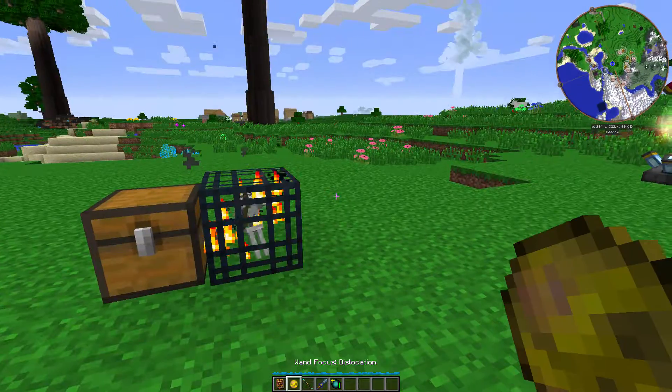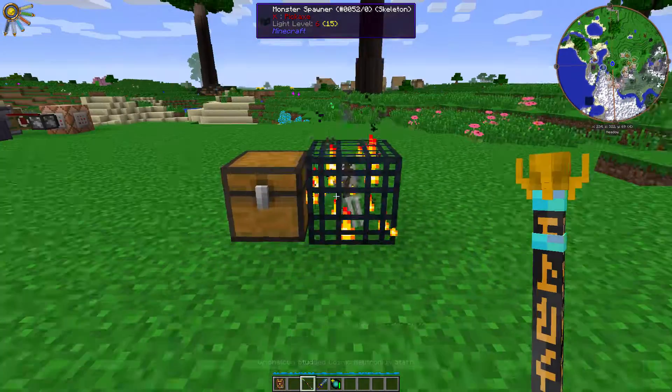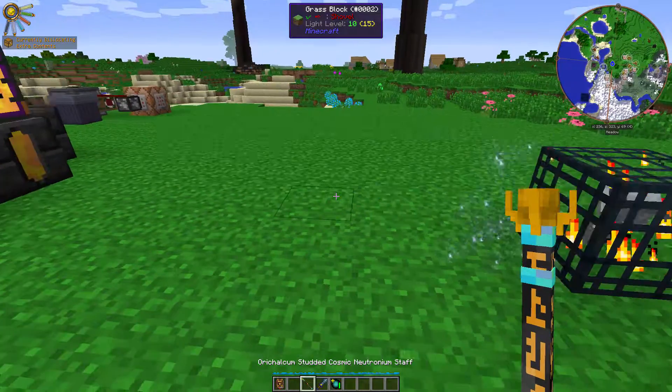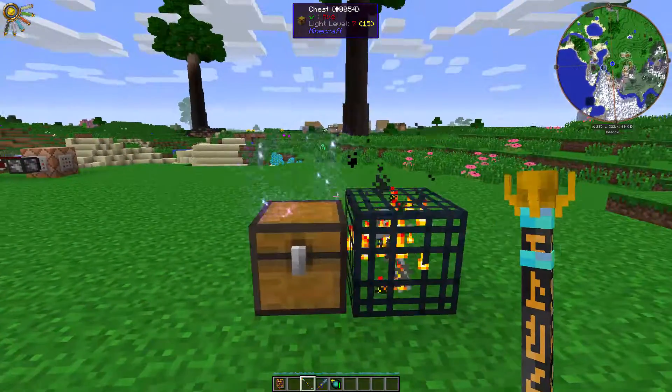The Wand Focus of Dislocation is really helpful if you're trying to move stuff. Moving a bunch of chests is not fun if you have to mine the chest, pick up all the items, and put them back somewhere else. If you like using a Thaumcraft way of moving storage containers — besides, the Java Dolly causes slowness, but the thaumaturgical way does not produce any status effects, aside from warp once you get into some research.